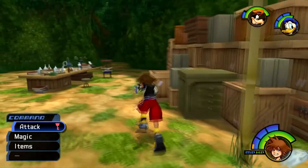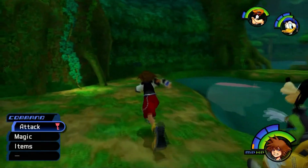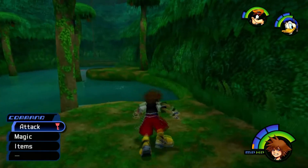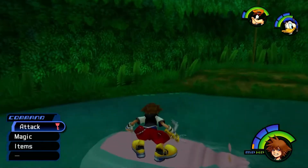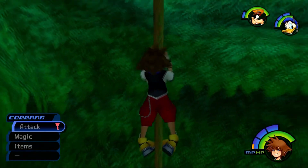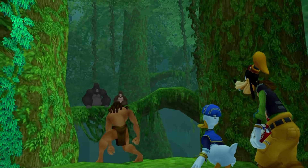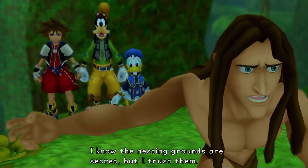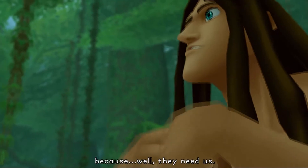So now I do believe we're supposed to go to the vines. I wonder which ones we're supposed to go to, because there are two different types. Let's go to these ones just to see if that's the ones we're supposed to go to. Kerchak, please listen to me. I know the nesting grounds are secret, but I trust them. I want to help them because they need us.